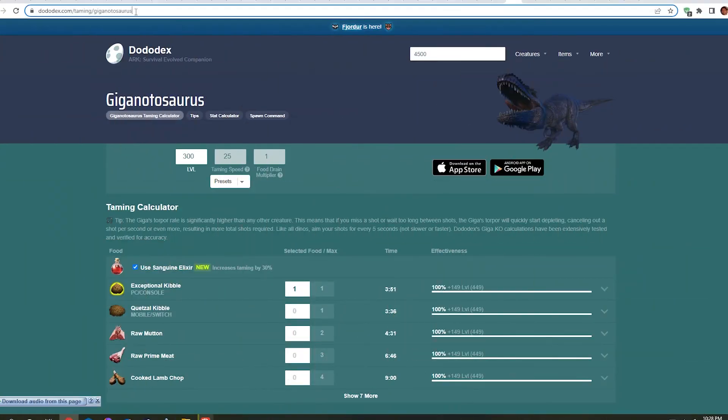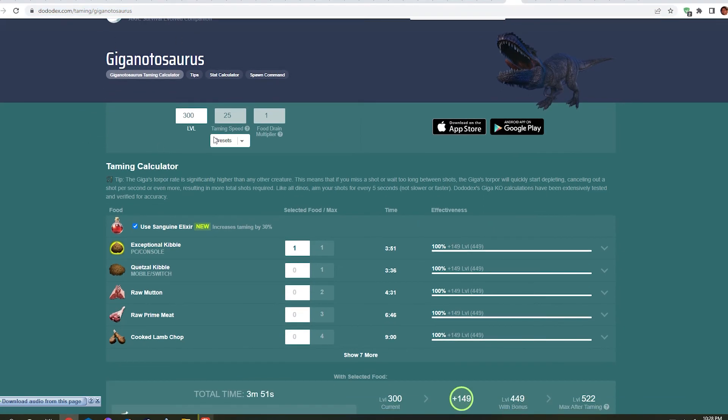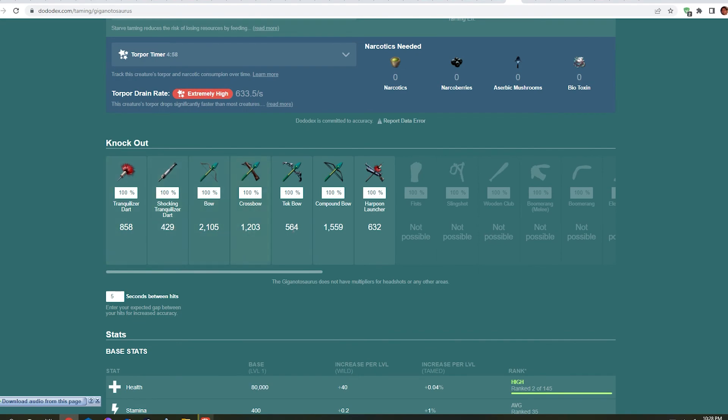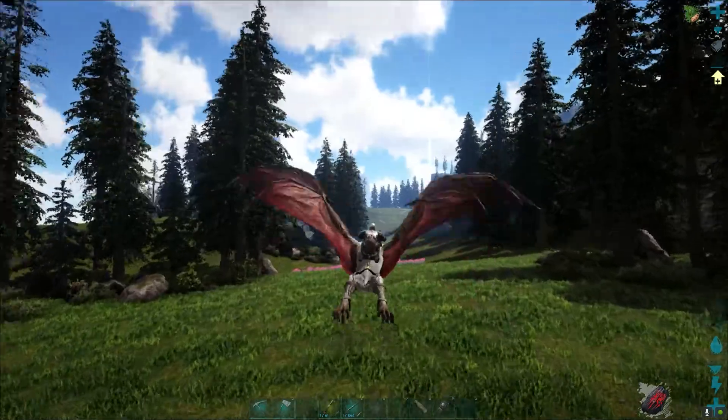You can browse or search in Google for Giganotosaurus Dodo Decks. Then on the Dodo Decks website you will find all the information about the Giga, like what its preferable food is and how many tranq arrows or tranq darts it needs to put it into sleep.